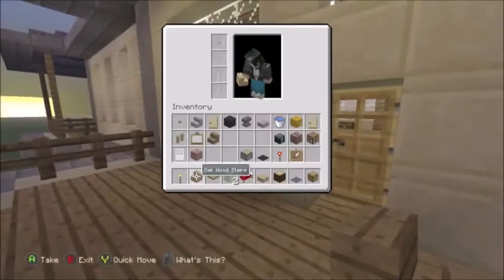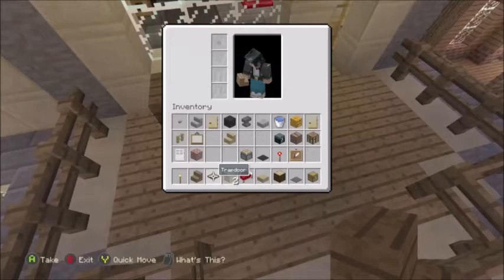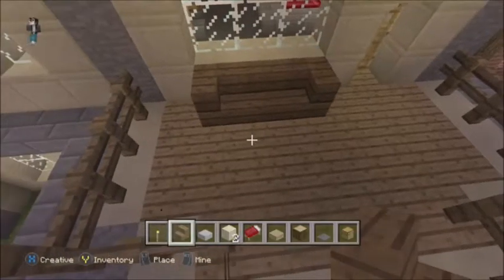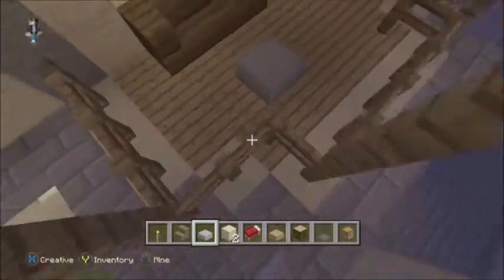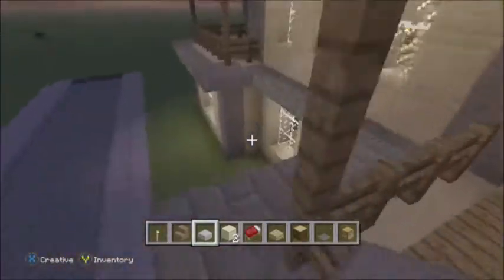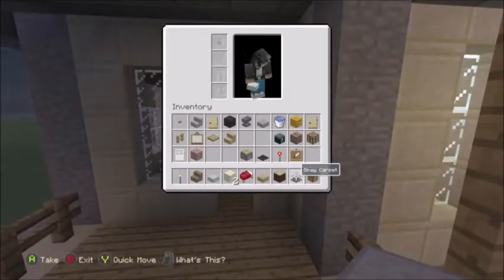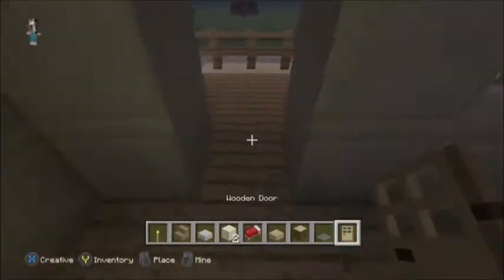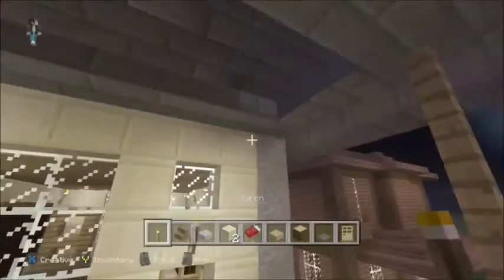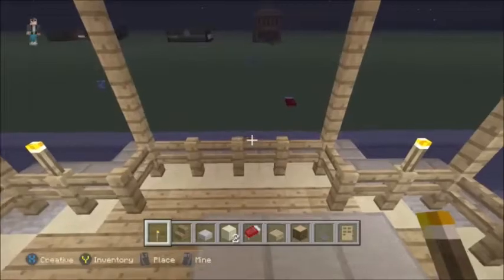Outside on the deck we're going to go ahead and dress this up too. Get your spruce stairs out and put like a little bench underneath the window. Then get a stone slab — let's make that stone slabs. It's also a great escape plan if you ever have to jump off the roof for some weird reason. On this side we're not going to do anything special. Go ahead and get your torches out to light up this side right here — just dead center.